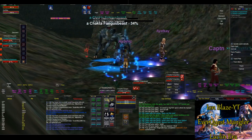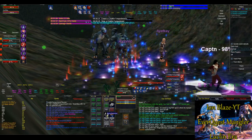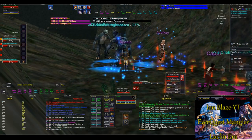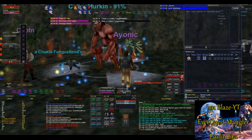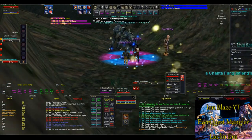Number two, there are some scenarios in groups or in raids where you do not want to do a group-wide invisibility, such as with Sharis or Silosonga Travel, because if you have an enchanter or anybody else that's charming in your group, it'll break their charm. But you might need invisibility for yourself to do a pull or whatever it might be.